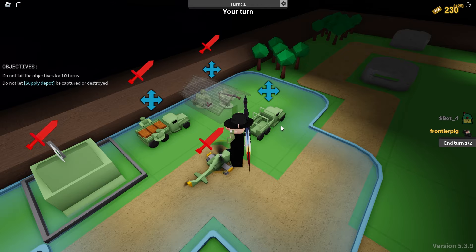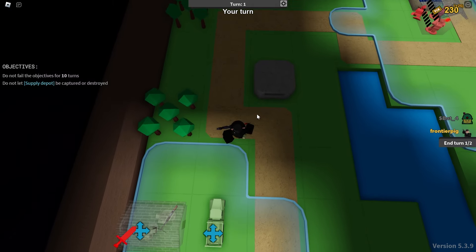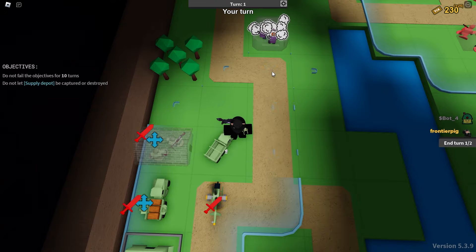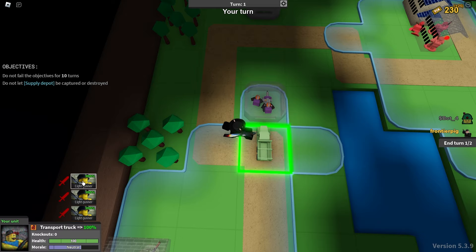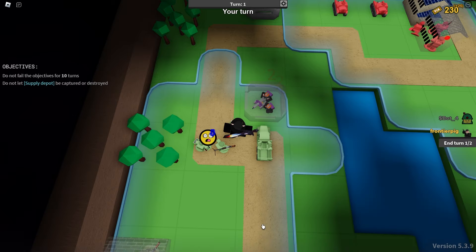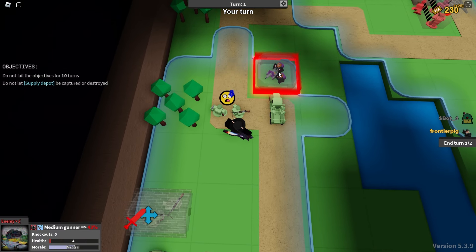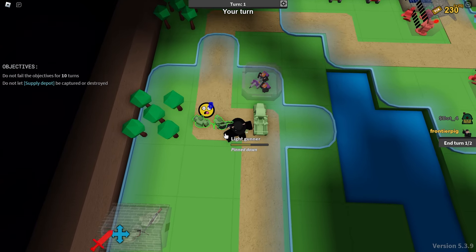We have a bit of an issue — there are enemy units in these bunkers, which is almost always the case. But we're in a much better position to deal with them than if we were using medium gunners. We can run up, and since the medium gunner is low, we send out the light gunner. He'll get shot, but he can attack and move in the same turn so we can kill him easily. Though if they're in a bunker with infinite health, that completely disproves the point — but in most cases where they're not in a bunker, this works well.